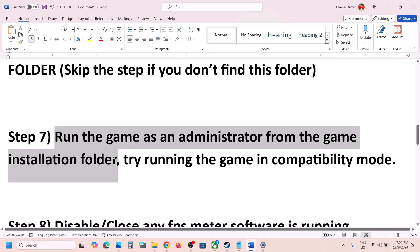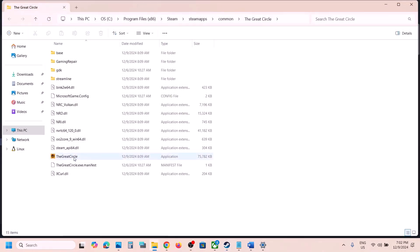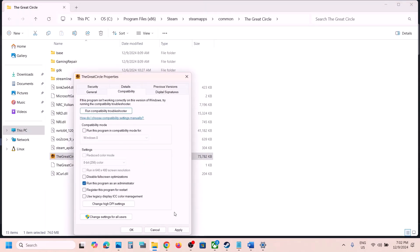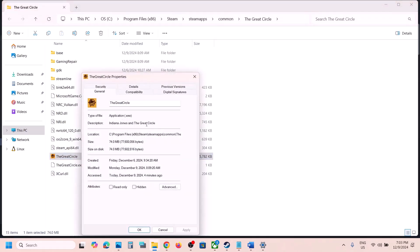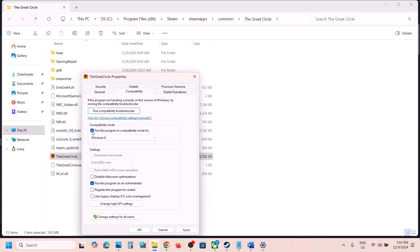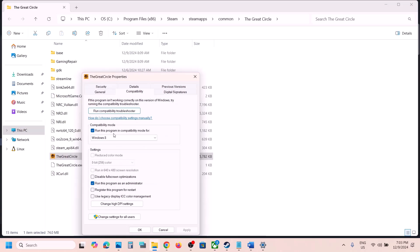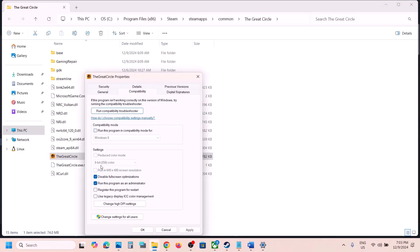The next step is to run the game as administrator from the game installation folder. Right-click the game in Steam, select Manage, click Browse Local Files. Right-click the game exe, select Properties, go to the Compatibility tab, check Run This Program as an Administrator, hit Apply, click OK, then launch the game. If that doesn't work, open Properties again and select Windows 8 compatibility mode and hit Apply. You can also try checking Disable Full Screen Optimization — apply and check.